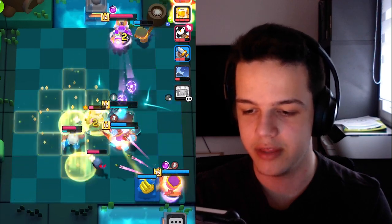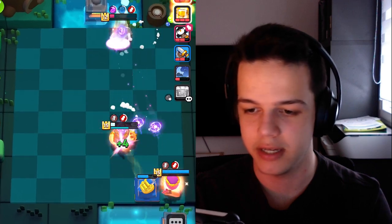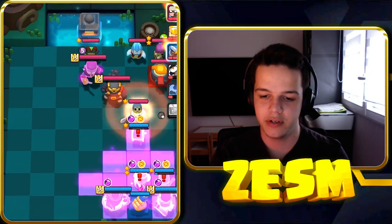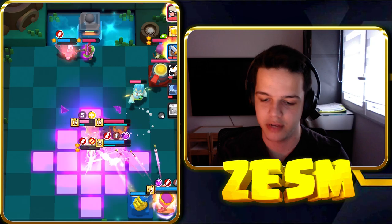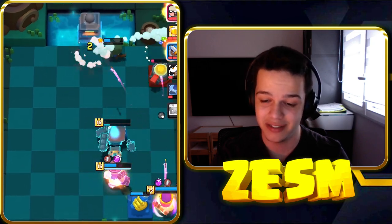The training camp combo — these guys just can't do anything against it. Archer Queen here with a damage boost — it's just crazy. Everybody's getting deleted. Our opponent has Dart Goblin and Archer, which is gonna be very scary, but Archer Queen, training camp, damage boosted, cleans up the lobby.